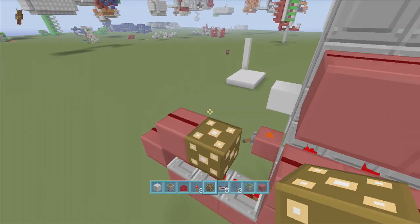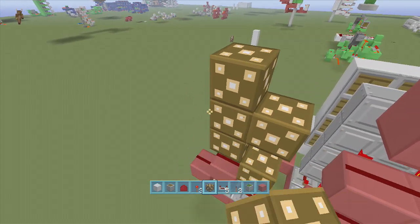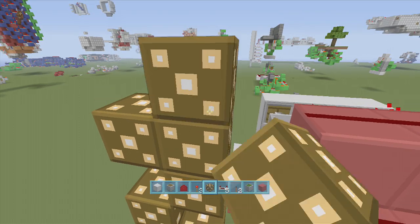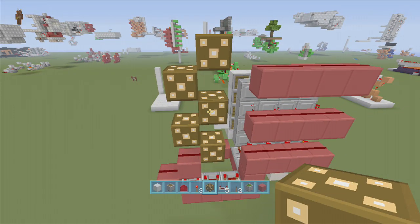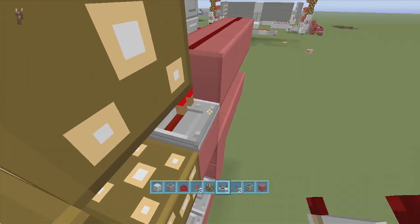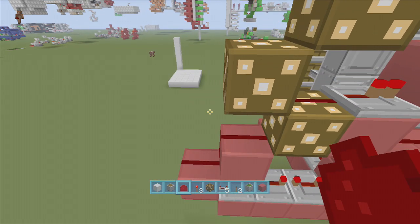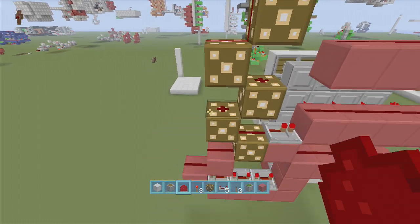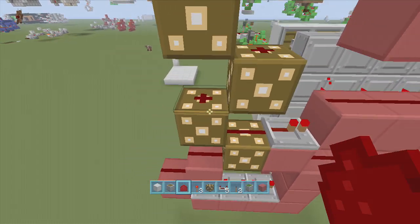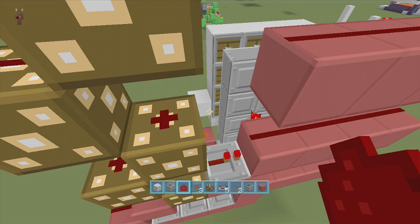Now this is where our glowstone comes in. We're going to go up with glowstone blocks — up, up, up, and up. Then put a block on this one with a repeater set to one tick. People always ask why I use glowstone — it's because glowstone is the only way to make a redstone ladder. This is the only way to make the redstone go up like this while keeping everything on one tick pulse. You don't have to add another repeater to split the pulse — it keeps it all on one pulse.